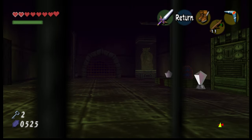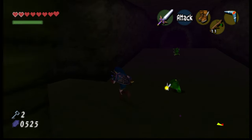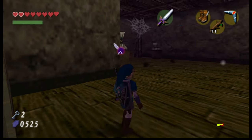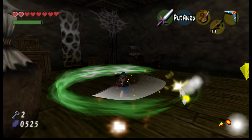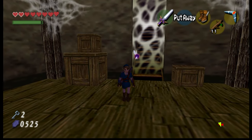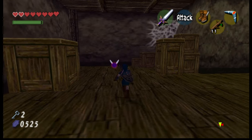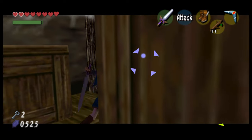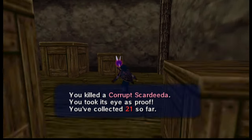They've got like the drippy sound for — oh, the boss key! The drippy sound from the Chamber of Sages. They come back if you go in and out of there. I hear a Scardita. Some steps. Aha — 21! Only 9 more left.